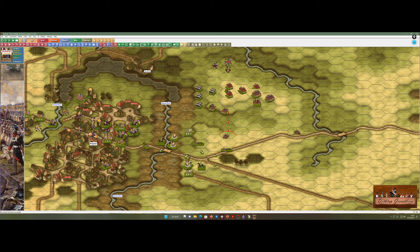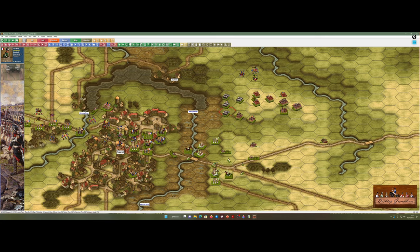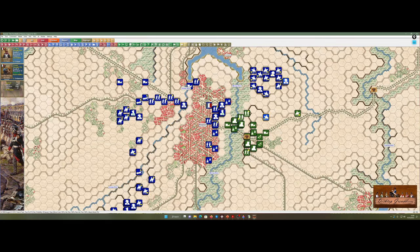We've got some troops in column there — 600 men, probably C-rated and possibly B-rated. Whilst they're in column, I'm not going to go against them with my hussars. I'll leave that. It'd be nice to push them into square because then the infantry can deal with them a little bit better.